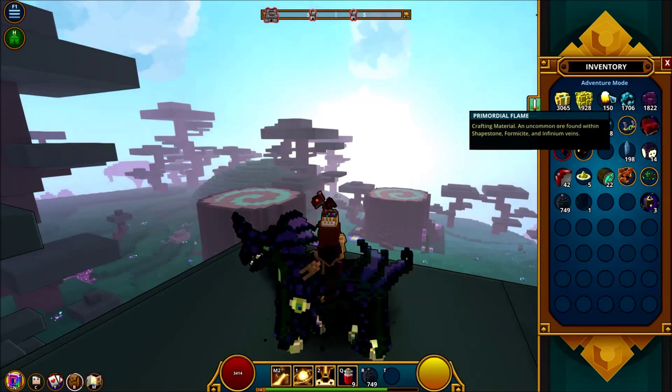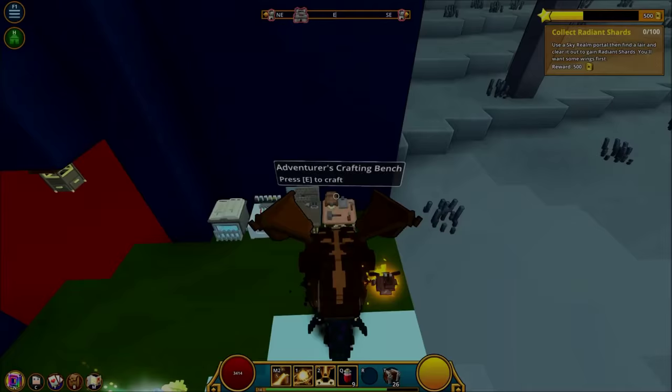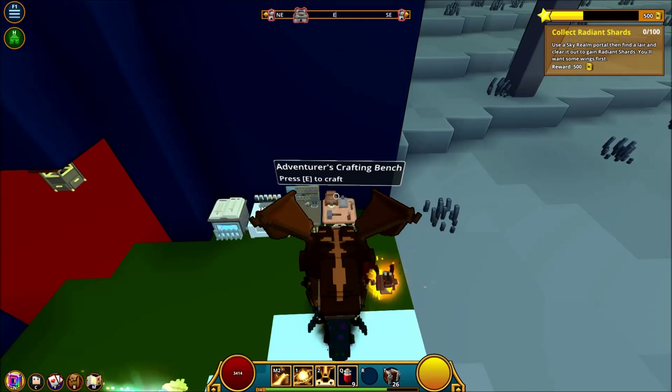The materials are quite common and you may already have some in your inventory, so be sure to check before you go farming. Now that we have our materials out of the way, let's go to our Adventurer's Crafting Bench and craft some bombs. For every 4 bombs you make, you're going to need 1 Primordial Flame and 10 Shapestone Ore. I recommend making about 40 to get started.